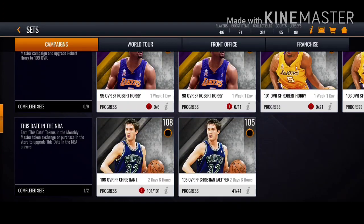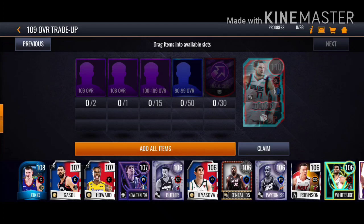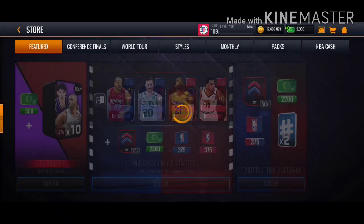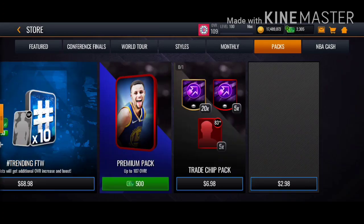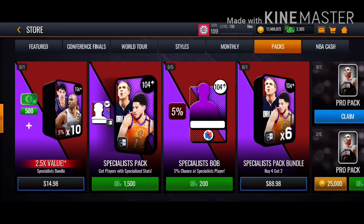So to summarize the ways to get trade chips: from the World Tour, your recruits, your multi-year lineup, the auction house, and the Money Master. You can also buy them directly from the store but that's not smart. I think that's it for trade chip tokens and how to get them faster.